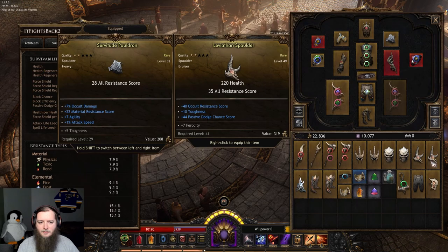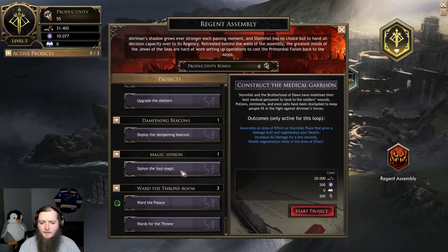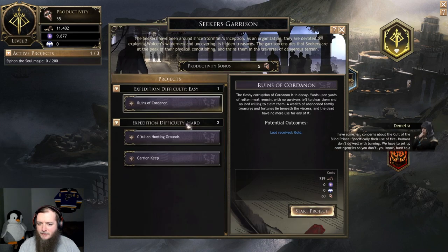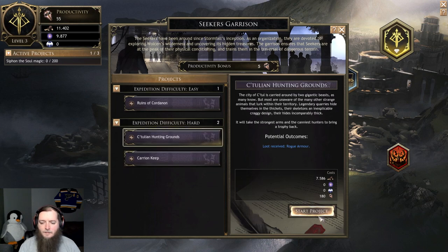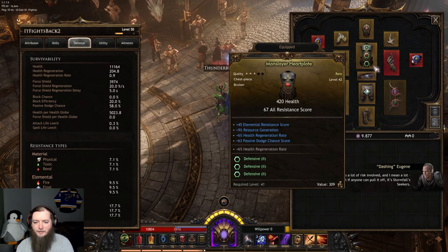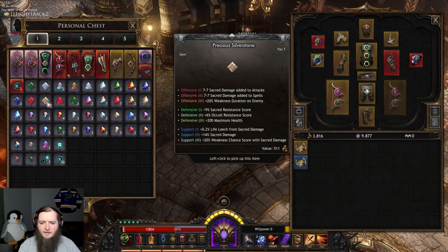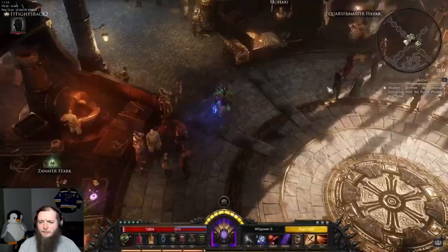Here's dodge chance on the other one — 58. They returned with 2,000 gold. Fantastic. Siphon the soul magic. I send them on another one of these I guess, because I don't have anything else. Rogue armor — I need to hit 180 here. I want a rogue armor. I have a bruiser armor on with no gems in it — defense 2, resistances, block efficiency, only level 42. Probably not worth rolling.